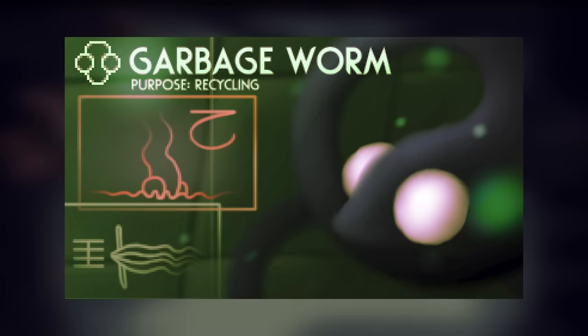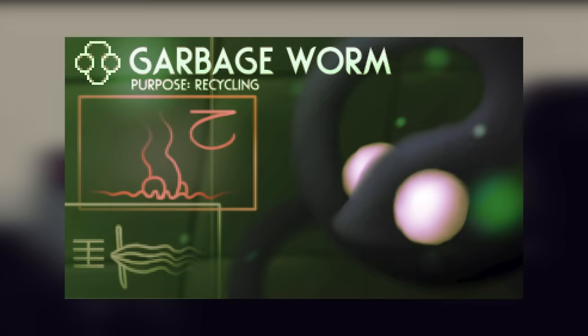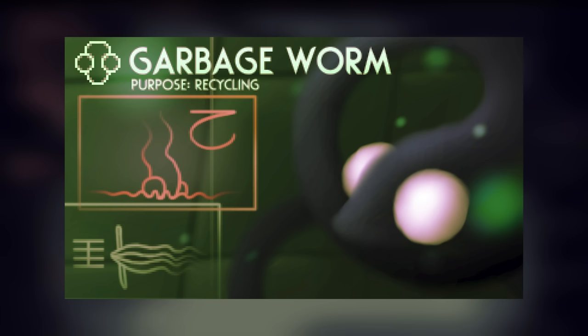If any unruly bits of trash walk by, such as an errant spear, they will take it and put it into the designated spot where spears go — which is underground. When they're not annoying you slightly, they appear to stick their heads into the ground and sift around for any errant bits of stray matter, either to sort or to eat. If a slugcat chooses to spear a garbage worm, every garbage worm in the region will enter into attack mode for the cycle.